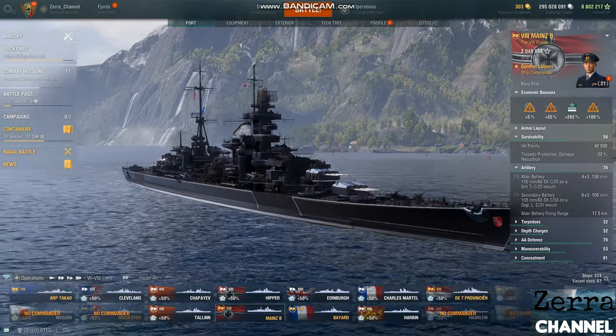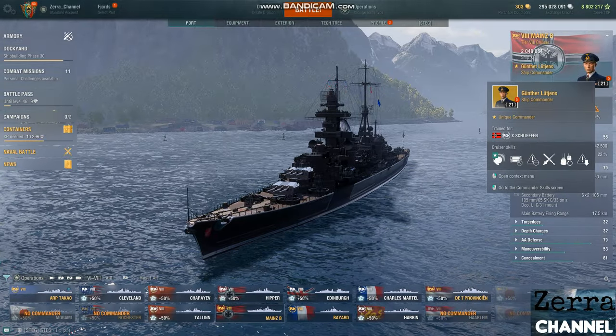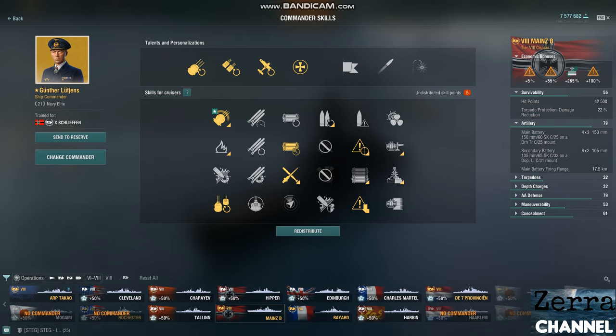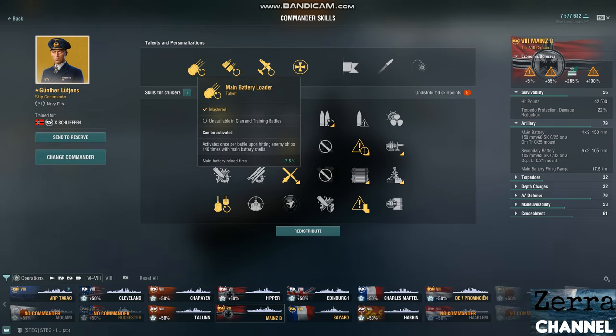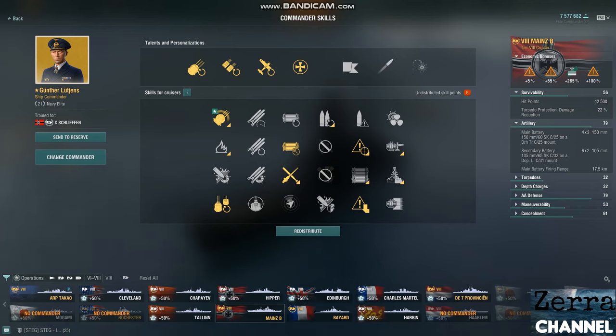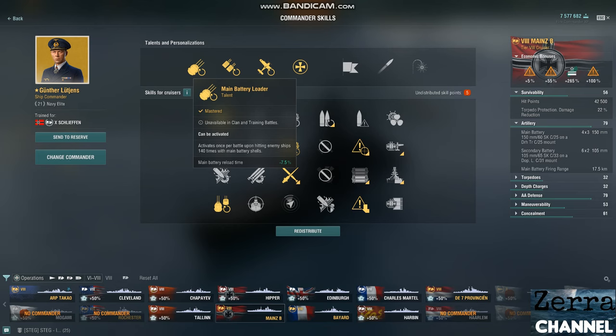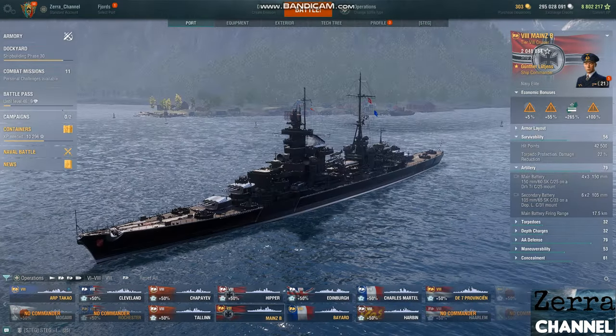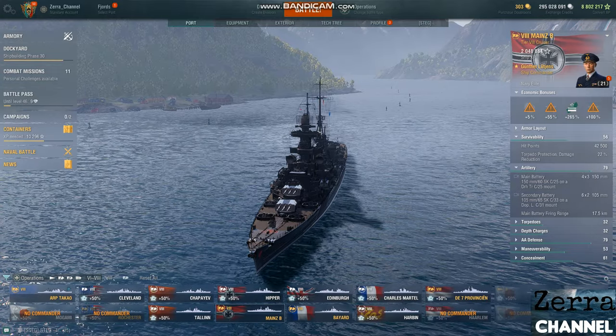It's definitely one of the best — probably the best — tier 8 cruiser, especially for operations. That's the Mainz. The Black Friday captain makes the Mainz even stronger. Unlike the Japanese Yamamoto, you can activate the main battery reload talent in every game mode. Once you hit your enemy 140 times, you get a 4.5-second reload on 12 guns — it's absolutely insane. With this captain and talent activated, it's a freaking monster and by far the best tier 8 cruiser.